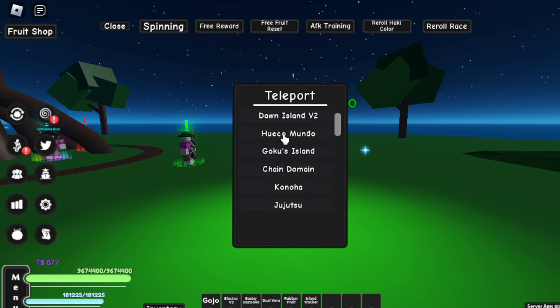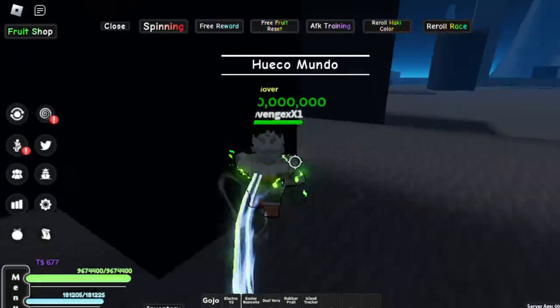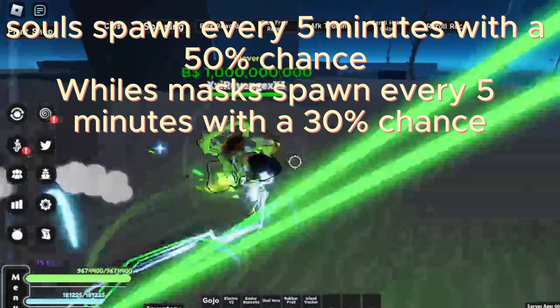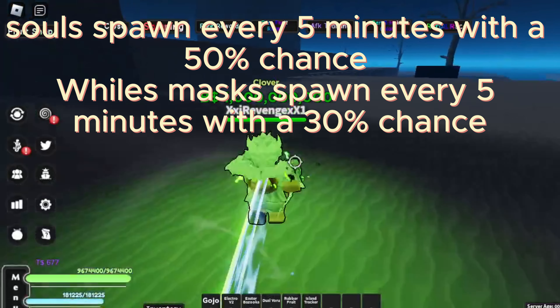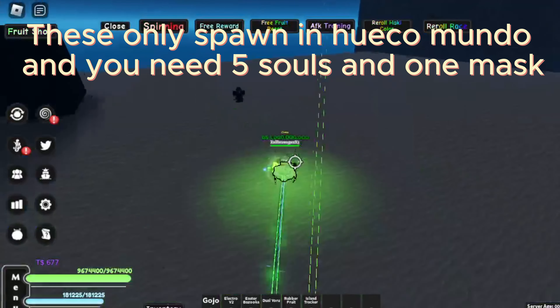First you want to go to the multiverse scene. Go to Reiko Mundo. From here you want to look for the souls, which respawn every 5 minutes with a 50% drop rate, and the hollow masks, which respawn every 5 minutes with a 30% drop rate.